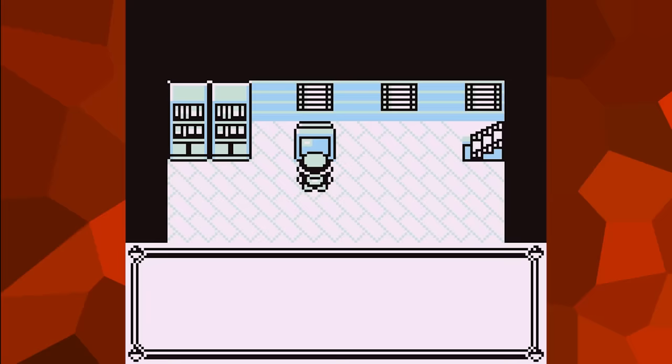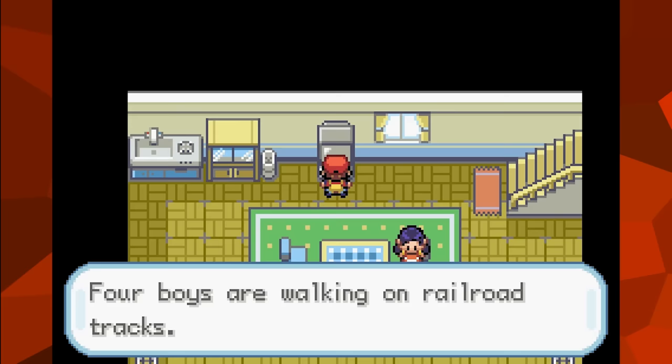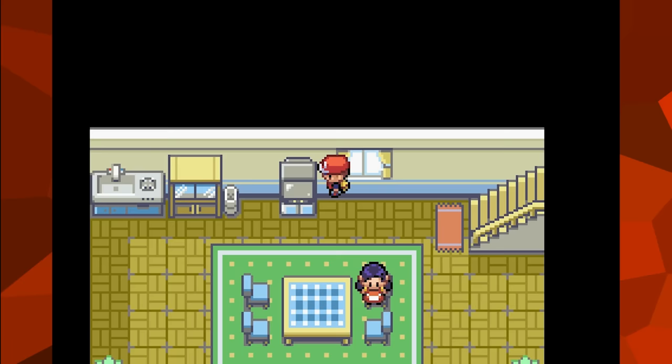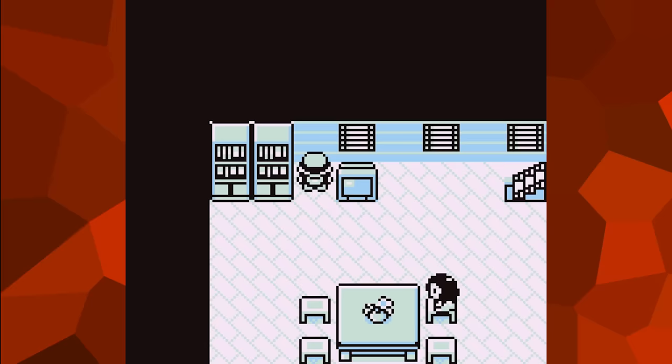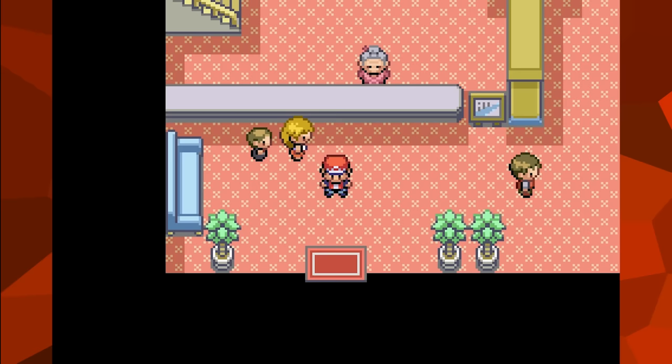There is something of an easter egg in FireRed and LeafGreen that nods to the original games. In Red and Blue, interacting with the TV in the player's home from the side brings up the text 'Oops, wrong side.' In the remakes, due to how the TV sprite was made, it wasn't possible to interact with it from the sides without going out of bounds — but despite this, the same text can still be found. It is unique to the TV in the player's home and not found on any other TV in the game.